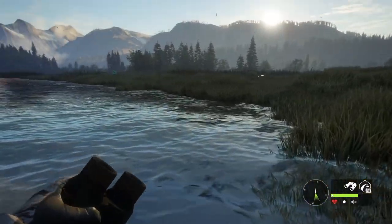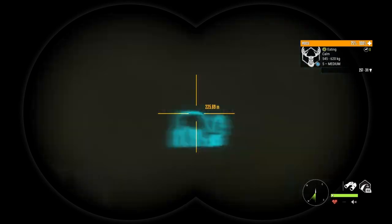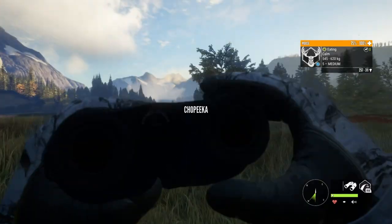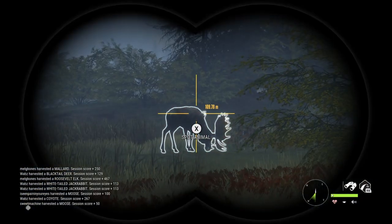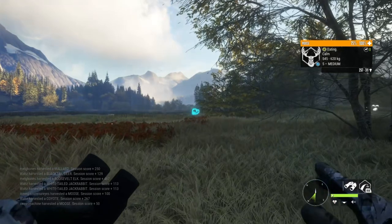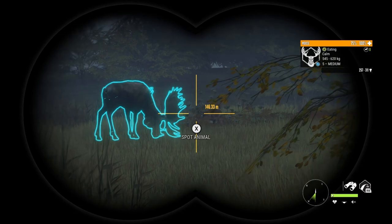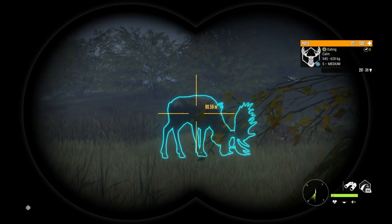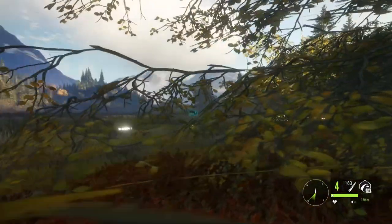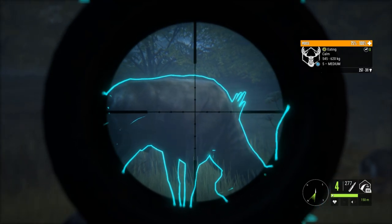Then I spotted this absolutely gigantic moose up in the north of the map — this is basically the rack I've been after for a level 5 moose. When they have this rack they are almost always max weight and very often 300 plus scoring, which is exactly what I wanted for the trophy lodge. And I have to say — because someone will probably bring it up — this wasn't a hacked server. The other animals around aren't max levels; these were just three max level animals I found on the entire server, and this moose was by far the highlight.